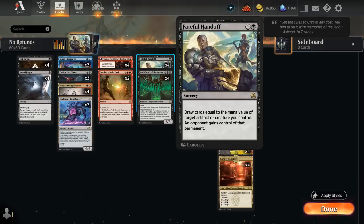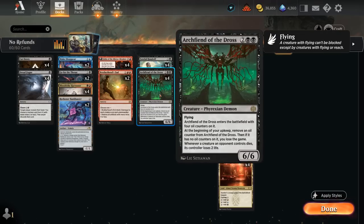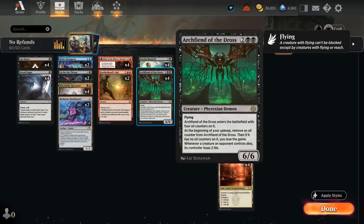It's a pretty risky card to play since you don't want to be giving the opponent free stuff, but in this case we can potentially win the game if we hand off an Archfiend of the Dross with only one oil counter remaining. The four mana 6/6 flyer enters with four oil counters, and at the beginning of our upkeep we remove an oil counter — if none remain, we lose the game. So if we hand off an Archfiend with a single counter, the opponent will lose on their following upkeep.